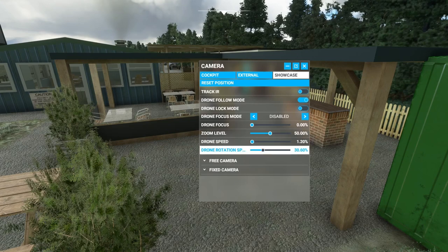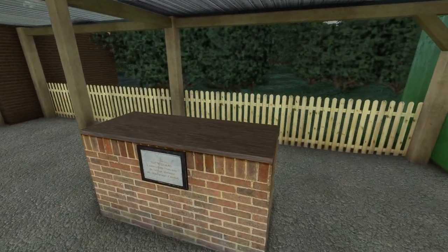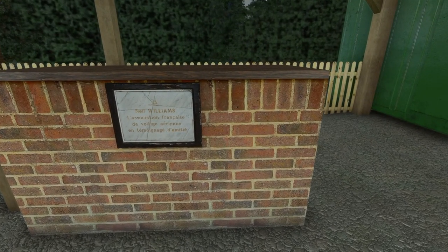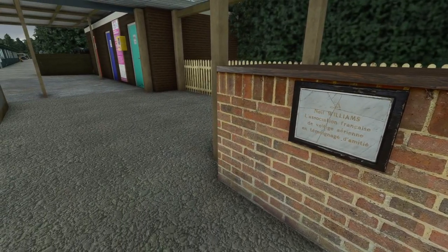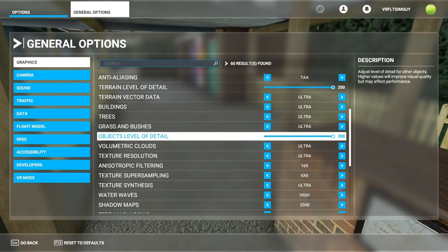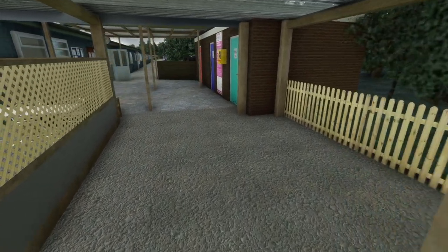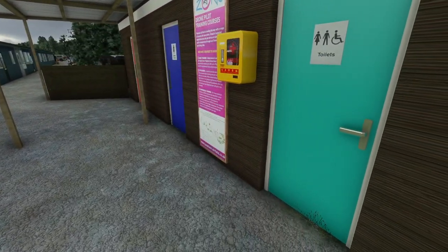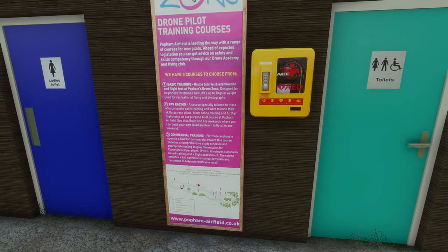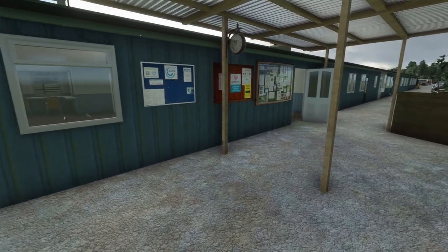I'll slow it right down so we can get up close and personal to all these signs. Something I always like to look at when reviewing any airport is the signs and the texture work. You can see here — look at that brickwork, that is insane. The signs and everything are incredibly sharp. Let me just put my V-sync on — everything is on ultra, as you can see.